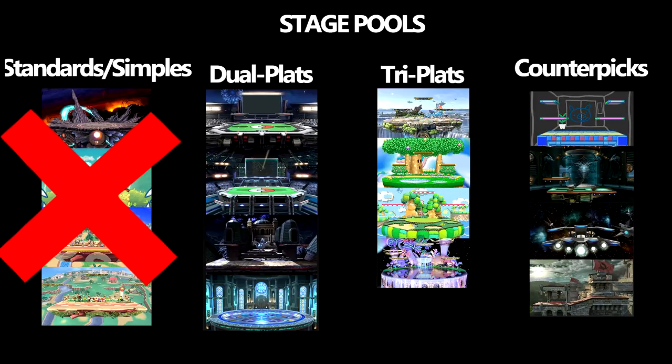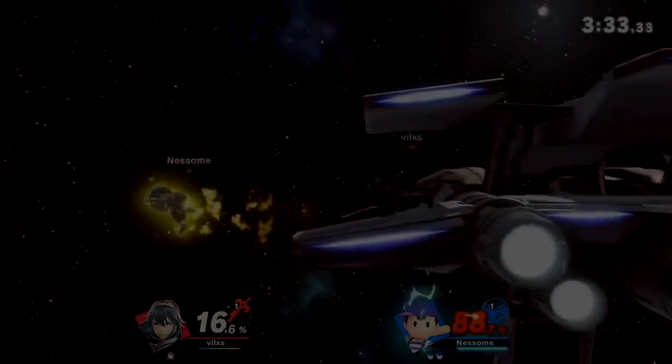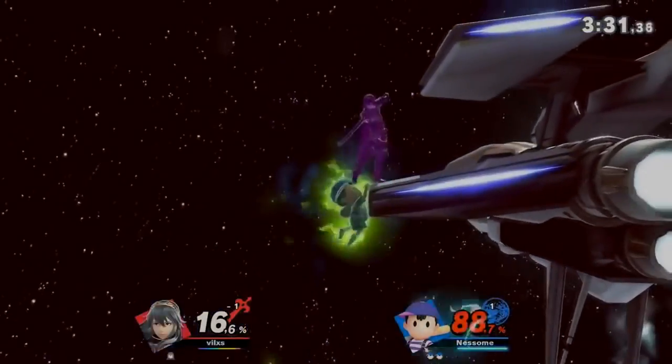Since Inkling lost, she gets the benefit of picking any stage from the three other pools — meaning Inkling can go to any of the Dual Flats, any of the Triplats, or any of the Counter Picks. That's essentially how it would work.